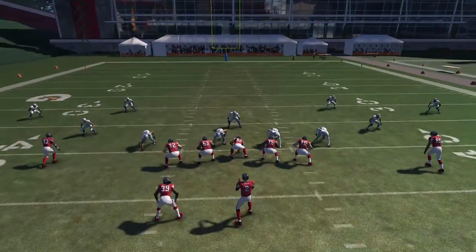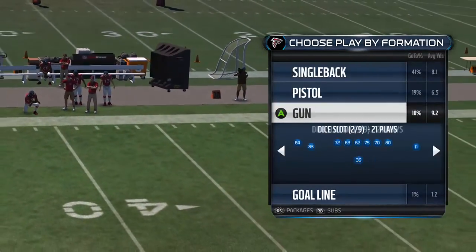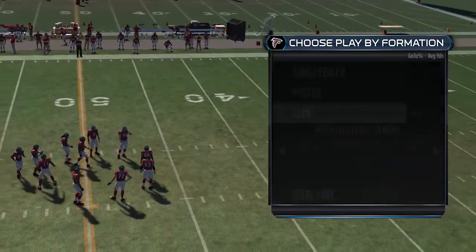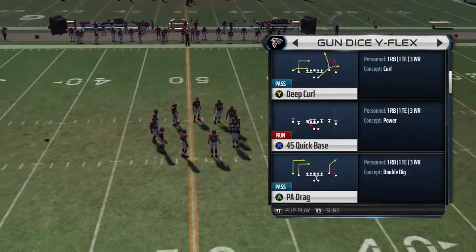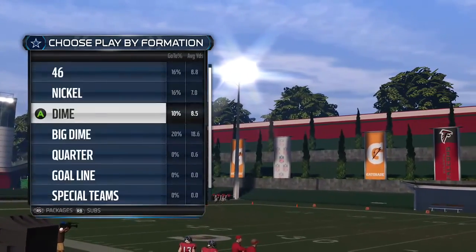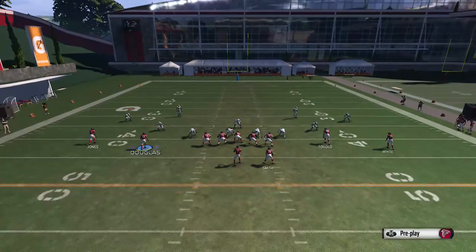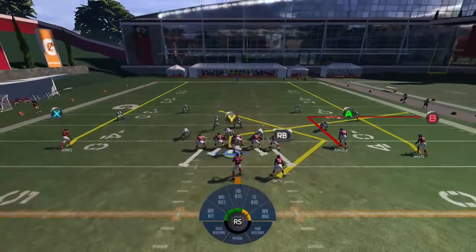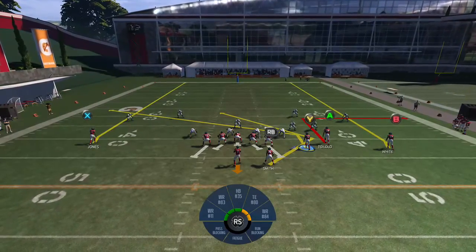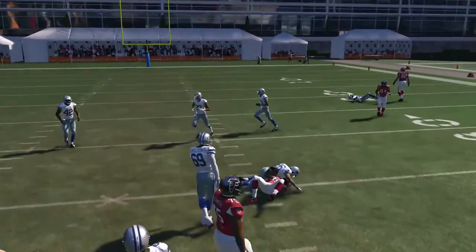The next play we're going to look at is Slot Outs. We're going to take advantage of what we like to do against Cover 4 — going against a defense that's floating backwards. We're going to use your running backs to your advantage. Cover 4 is a coverage where basically everybody backs up, so if we can use a delayed route from the running back, you'll be able to get there and get yourself 5 to 7 yards.